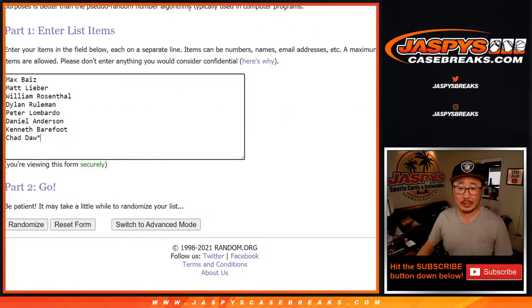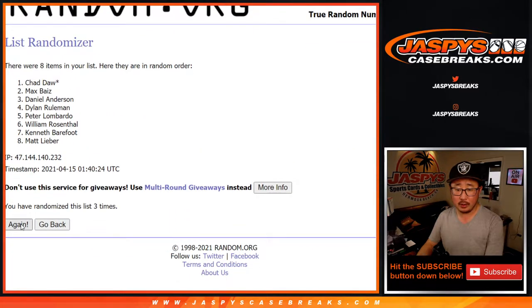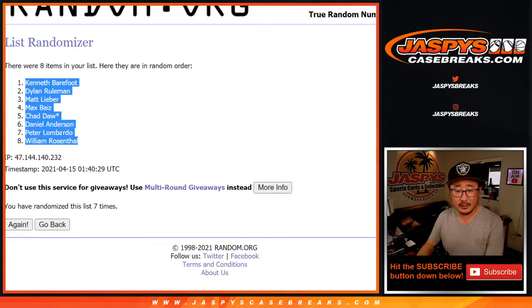3-4, 7 times for names and divisions. Randomizing through 7 times. After the final 7th time, we got Kenneth down to William.